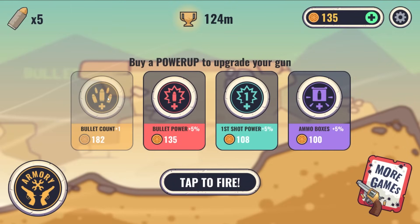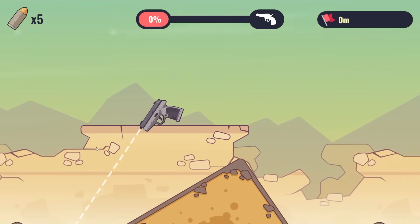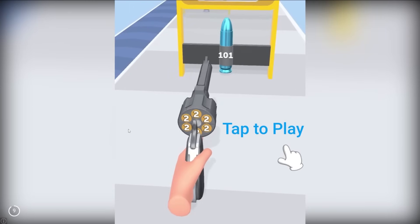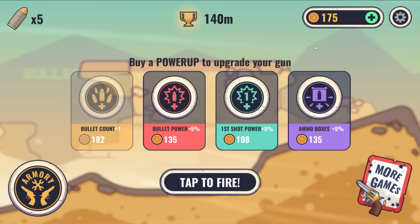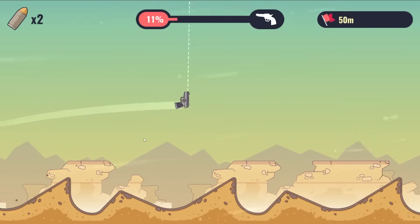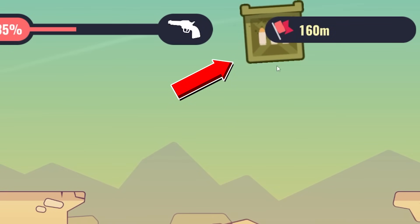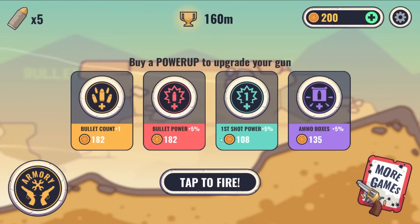I'm going to buy another bullet and some ammo boxes — I don't know what that means, but I now have five bullets. Let's make this one count. We want to get all the way to the next pistol. Oh, there's an ad. Can I pay money to not have ads? I don't believe we can. There's an ammo box up there — I wonder if that just refills your ammo completely. That's going to be a really important thing to get.